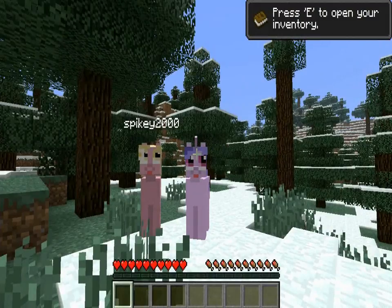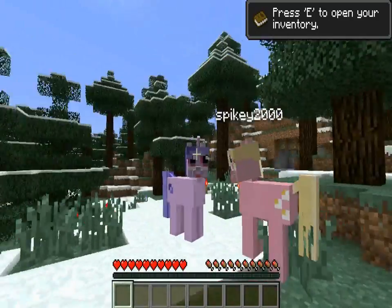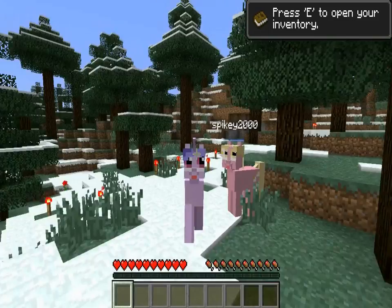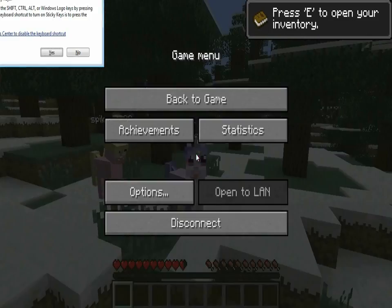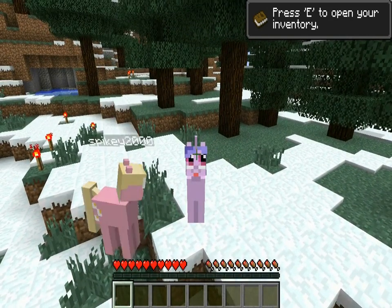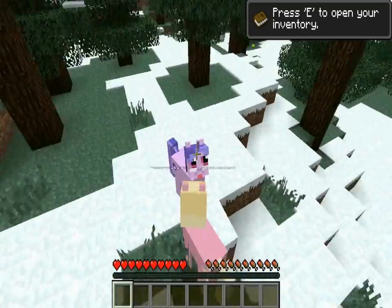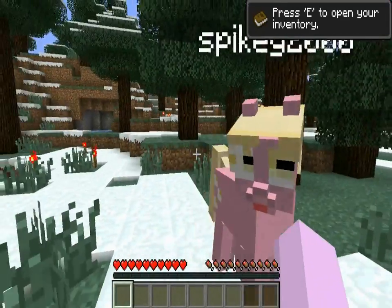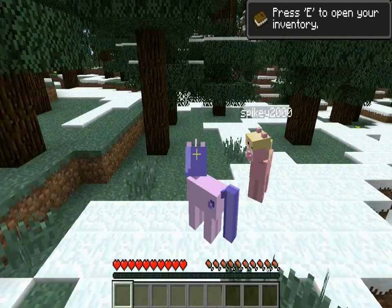Hey, what's going on pros? We are here with a mod spotlight and Spike. You have something to say about this? I'm a pony! Is that you Spike? Yes, it's me — I'm a little pink pony in front of you. I'm a pink horse, yes. Stand still, don't move. I gotta make sure you're Spike. I'm just smelling your ass to make sure it's Spike.